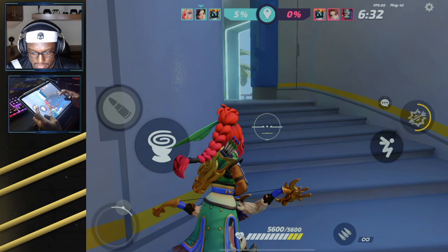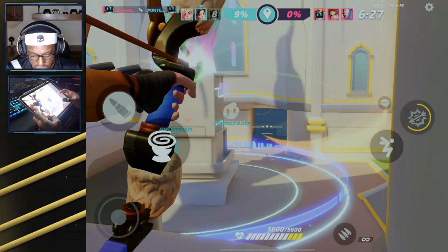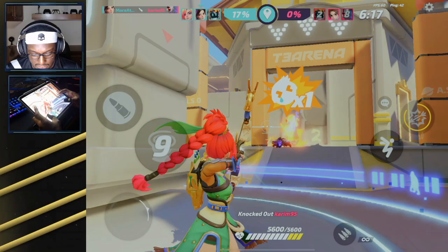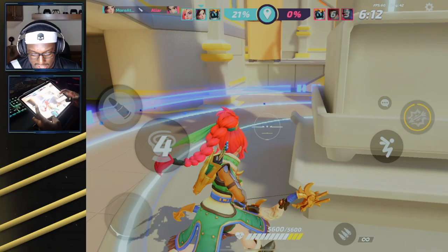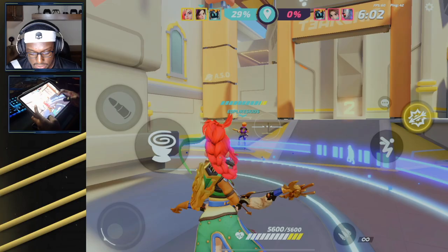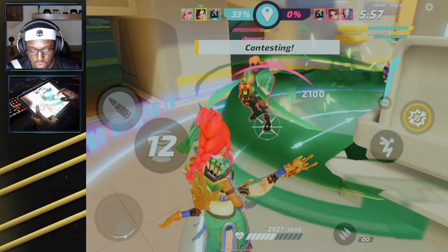I'm going to reposition and play up top. There's a lot going on, being a problem. I heard the alert of the point losing its charging bar and thought somebody was still here so I preemptively threw down the slugger grenade. I have ultimate now though, so I can continue to play on.